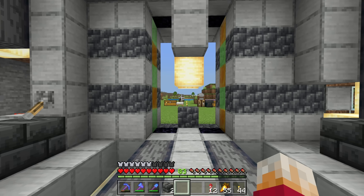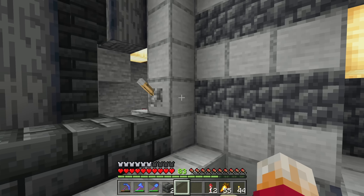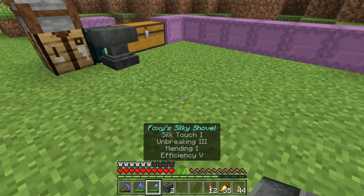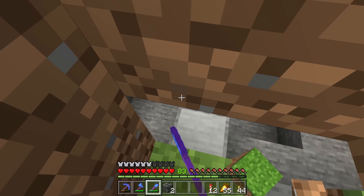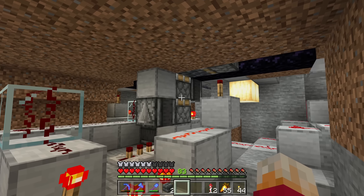It only opens one block on either side and we've got this incredibly crazy double-pinned piston extender thing going on at the bottom. The spaghetti redstone for this is incredible. I did this on a live stream, people watched me struggle, and basically it's a block swapper.